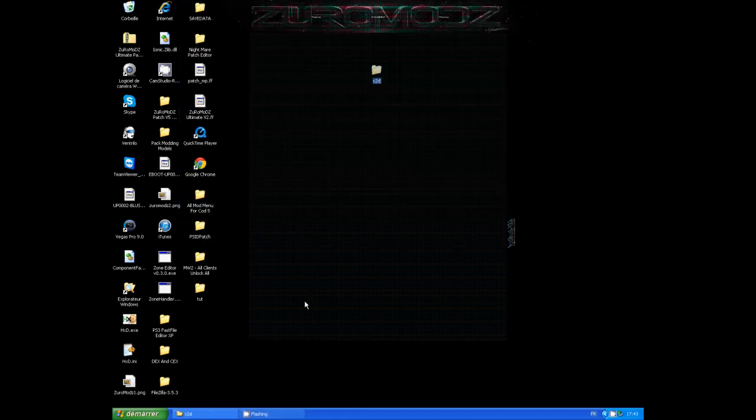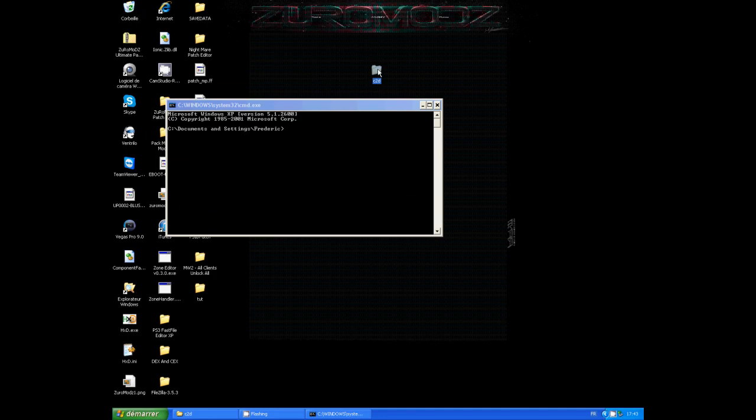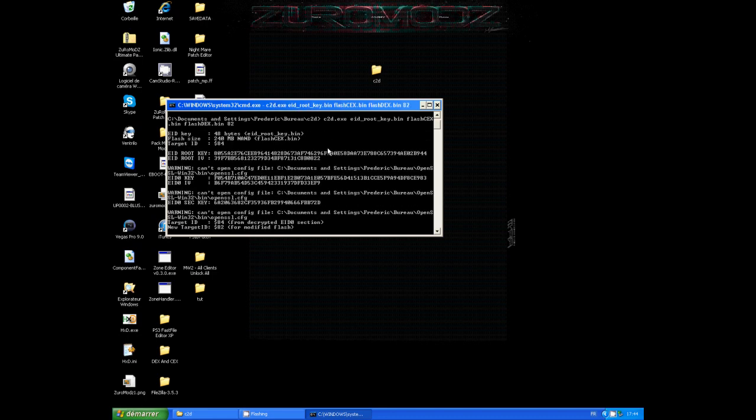Ok, so when it's done you're going to open CMD - click on CMD, click OK. For me it's writing 'Documents and Settings/myname' but you need to change it to the c2d folder. So you're going to type 'cd' space and put the c2d folder path in your CMD and click Enter. As you see you have a new directory. After this you're going to type: 'c2d.exe' space 'eat_a_root_key.bin' space 'flash_cex.bin' space 'flash_dex.bin' and click Enter.